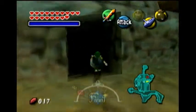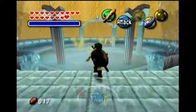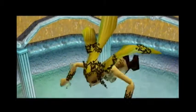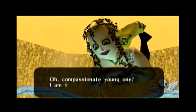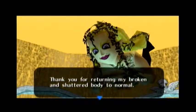So we've fixed this area — the Stone Tower. Let's go ahead and go in here. This is where we've got to turn in all those fairies that took me forever to find. Oh, compassionate young one, I am the fairy of kindness. Thank you for returning my broken and shattered body to normal.